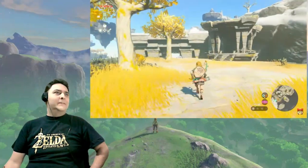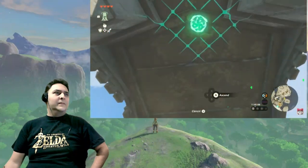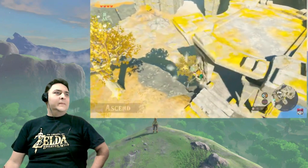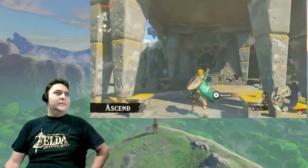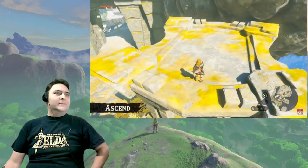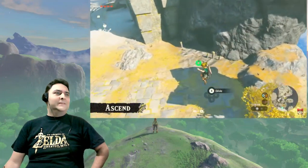There are even more new abilities. Take this building over here — watch this. Look, I passed right through the ceiling! This new ability is called Ascend. If you're in a place with a ceiling, you can go through to the floor above you. There are some restrictions, but what's great about this ability is that as long as there's a ceiling, you can use it anywhere.